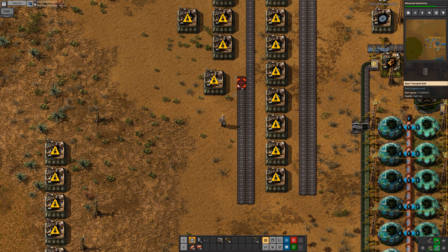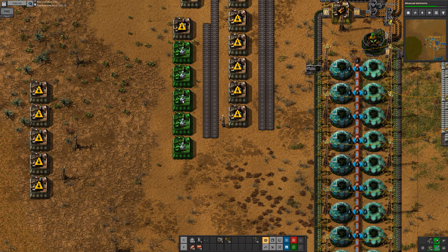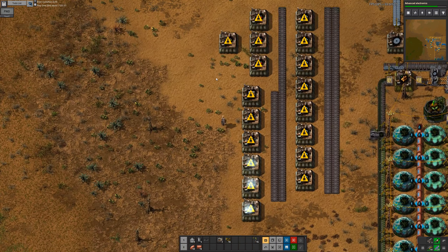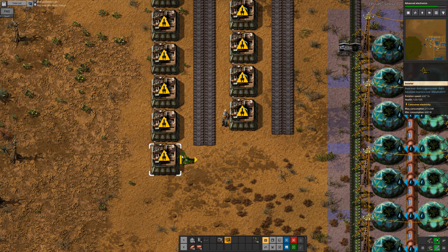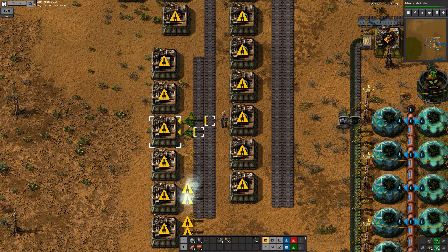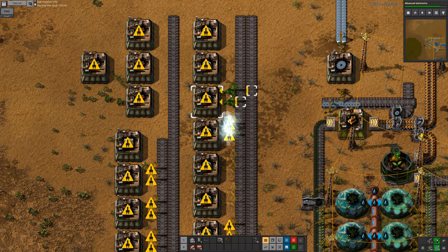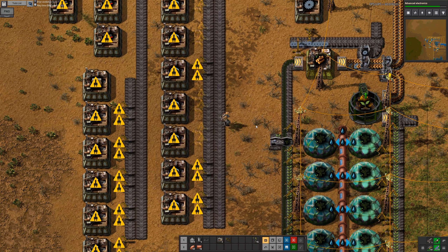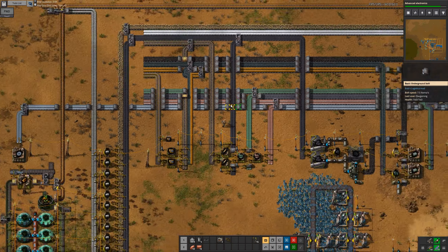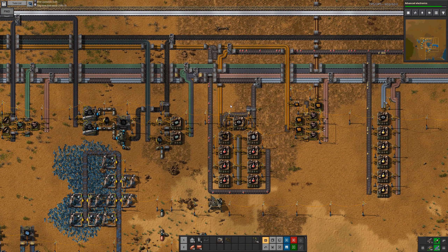The easiest way to do this would be to just put them down here. We have an output here, then we'll have an output of belts here, then we have everything we need. We can even put this here. I'm pretty sure we can do this - it should work fine. These are gonna need two inserters, one of those being long.